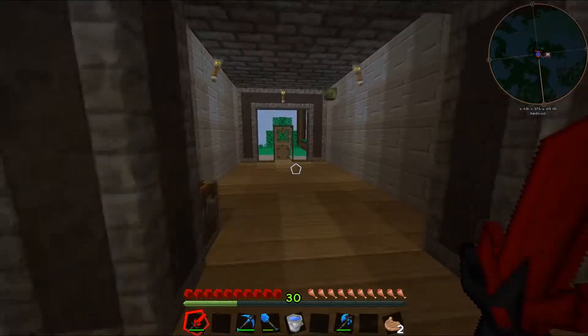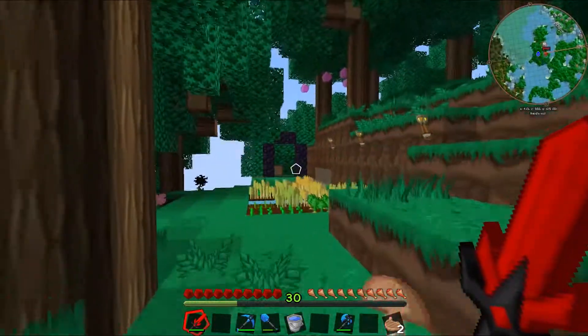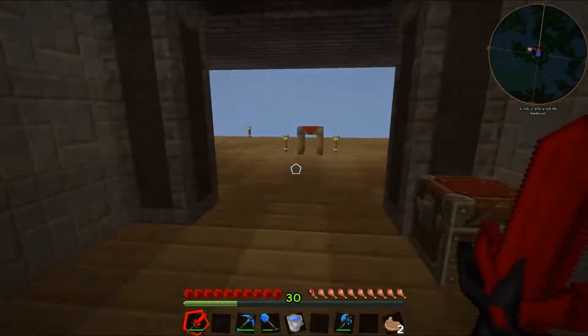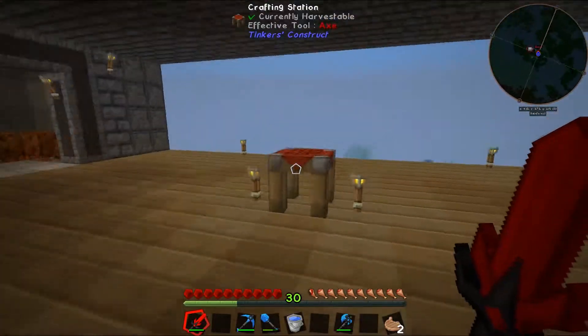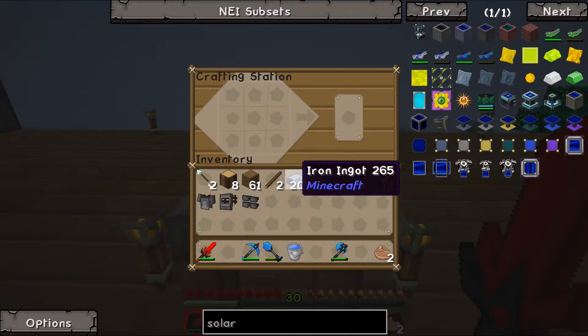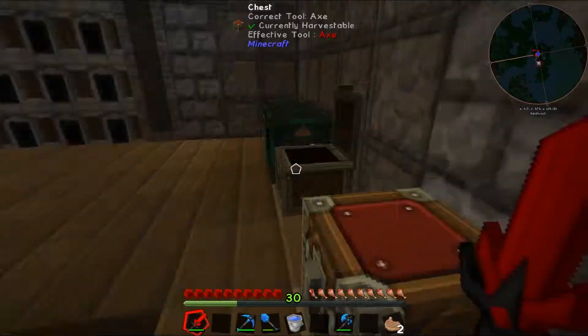I've gone ahead and placed out a nether portal through the doorway, but I haven't fired it up yet. Before we go, we're going to quickly make some iron armor because no doubt I'll get smoked in the nether. So we need a helmet, some pants, and some boots.